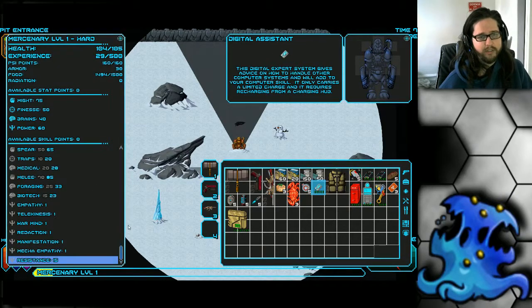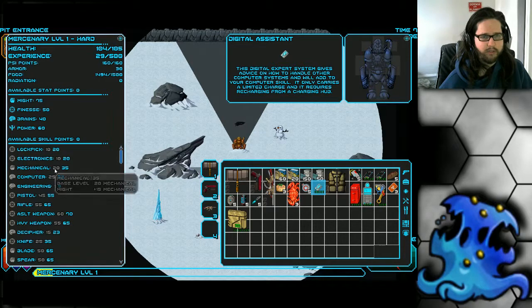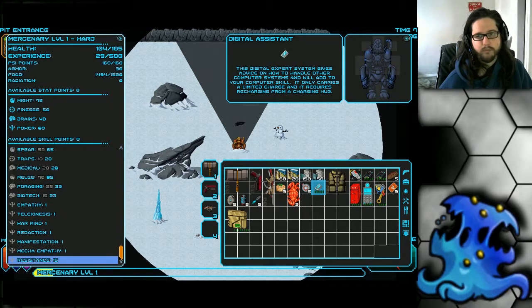His skills are a bit low — lockpicking is only 10, mechanical 20-25 which isn't too bad, but comparing to other characters it's quite bad. His stats: he has 75 might which is very high, 50 finesse which is pretty good, 40 brains — not as dumb as he looks — and 60 power which is actually very high. He's not really a psionic user, and you can't really use many psionics on him.